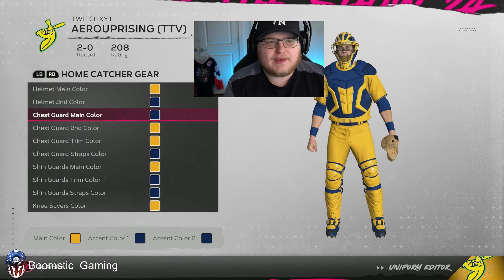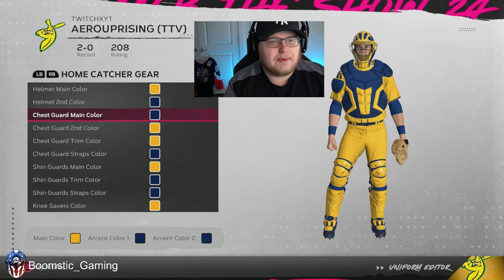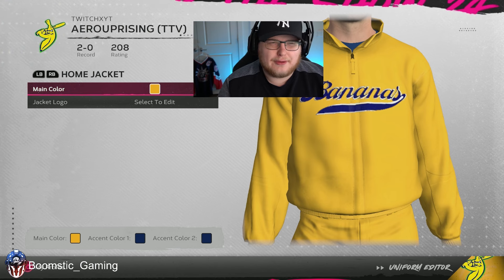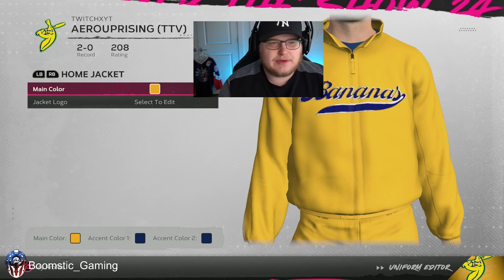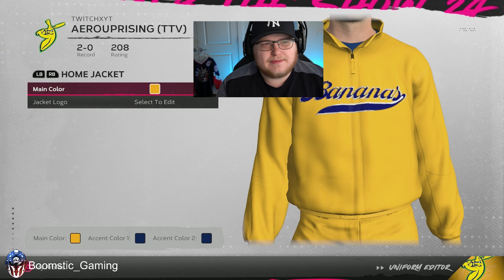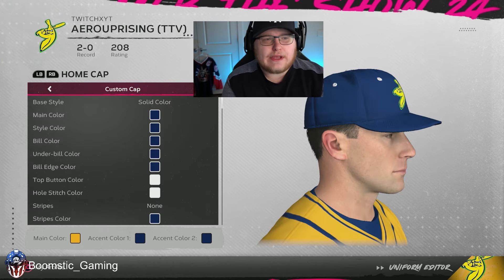Same with the catcher's gear — you can mimic what I did or do whatever you think looks best. For the home jacket, I just did the Bananas logo on it — the all-yellow jacket with the Bananas written across the top. This typically isn't seen much now that pitchers don't hit, but if you want to customize it, by all means go right ahead. That is going to be it for the home jerseys. Let's move on to the away jerseys.